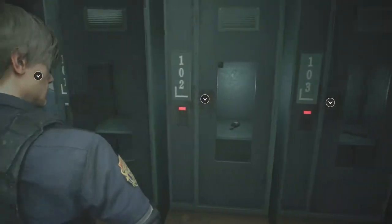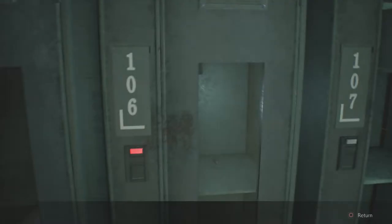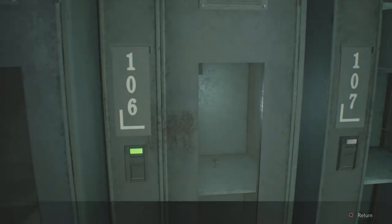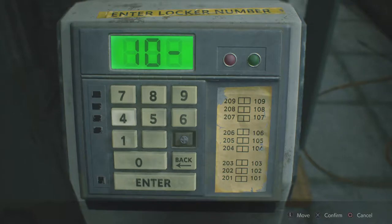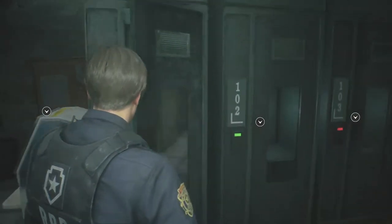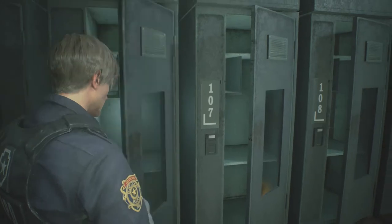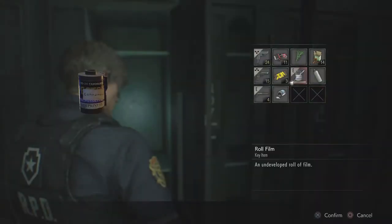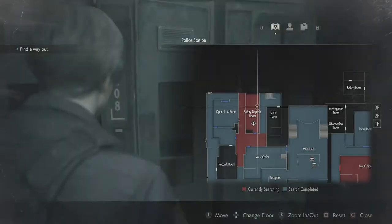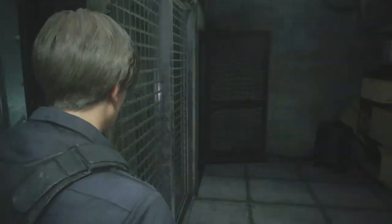106, 103, 102 — okay let's see: 106, and 102. Can't get 103. Might as well grab these over here because we're heading back towards the room anyway. Roll of film — is the dark room over this way? It is. We could just go in there and develop the film I guess.